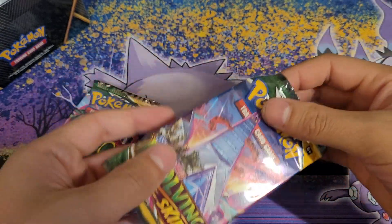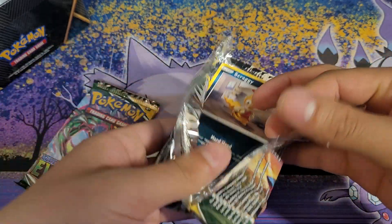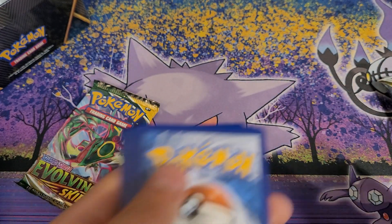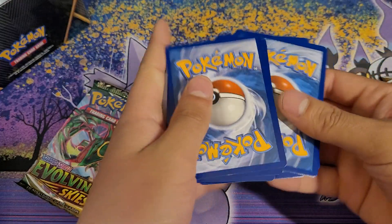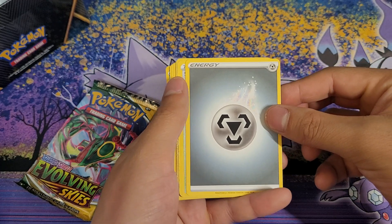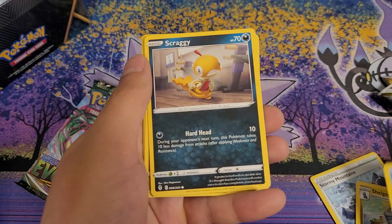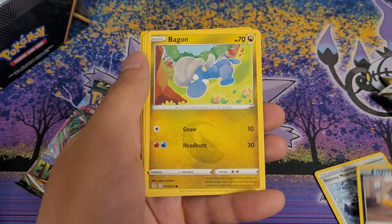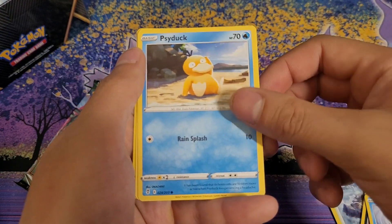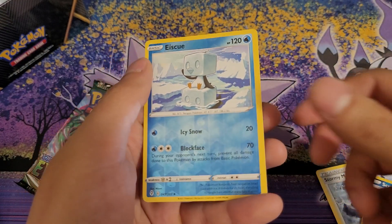Even though there's no videos right now, there will be more updated videos coming, hopefully before next week starts. Opening the first pack — Steel Energy, Stormy Mountains, Shelgon, Ice Q, Scraggy, Bagon, Woobat, Temple, Sharpedo, Ice Q, Reverse Holo. Sharpedo is very cool.